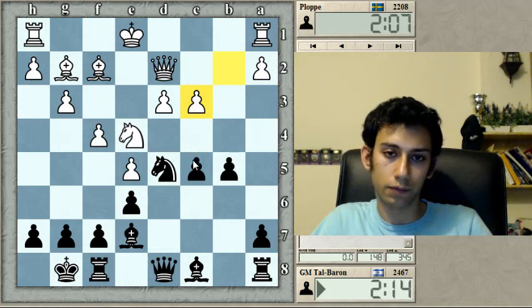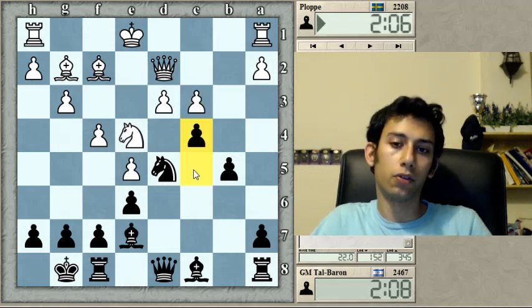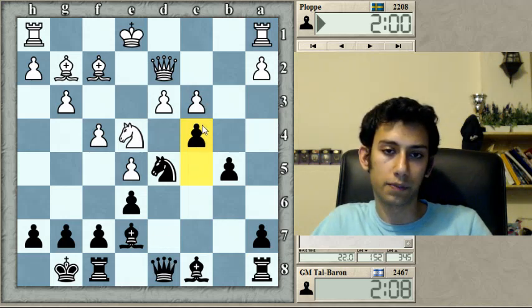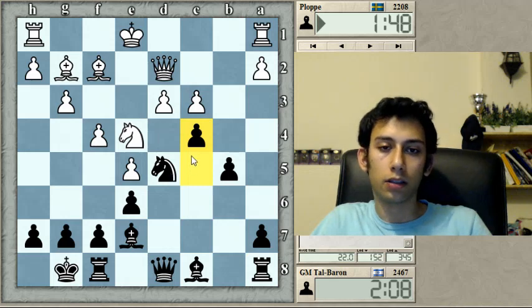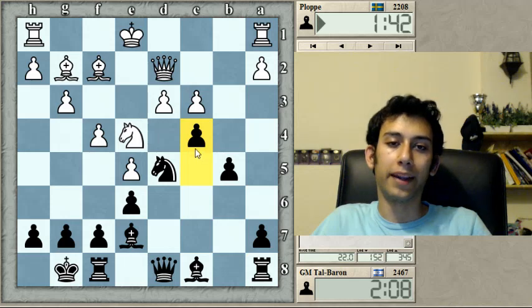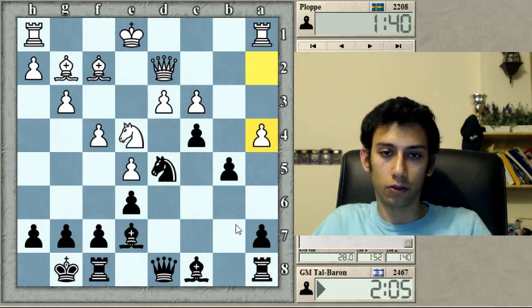Maybe I can play c4 myself — I guess it makes sense. It feels a bit wrong, but the problem is that if I defend with a move like queen c7, he has c4 himself and then I have to sacrifice the exchange, which was probably a better solution to play for the initiative. Yeah, c4 is a bit — I would say — like playing like a chicken. But okay, no harm done, the game goes on.